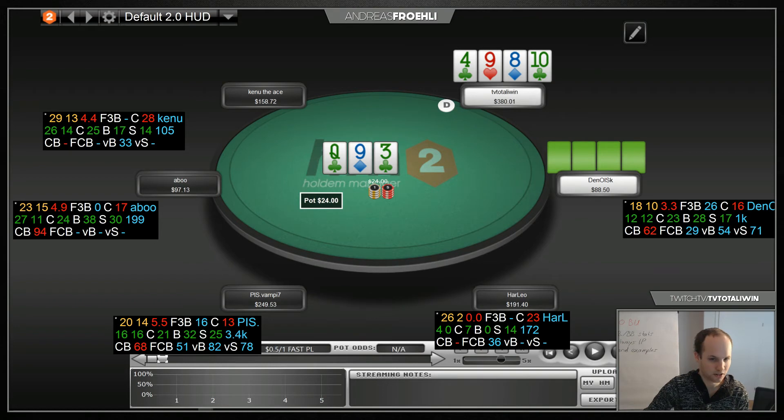Here we actually flop quite great — we have a pair, a flush draw, and a gutshot, so this is not really the most troublesome flop in general. I would actually also see moving in as just fine here. I'm not sure why I just called. On the turn we're usually doing fine, but this time maybe he just had it.